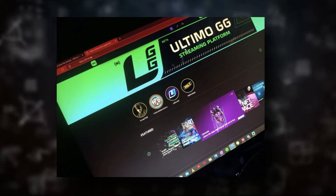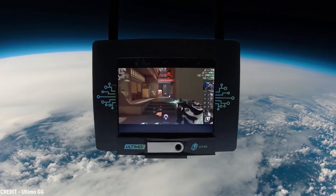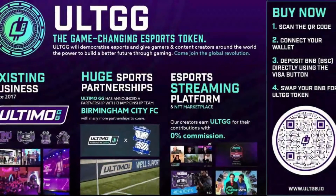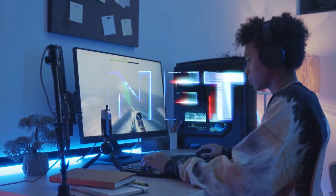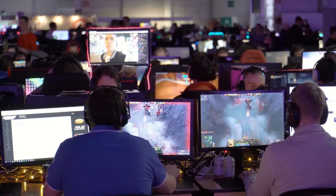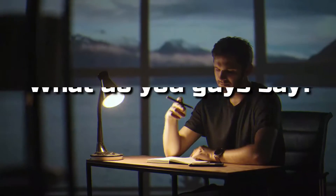Number five is Ultimate GG. Spend your ALT GG on the Ultimo GG platform and their partners after you've been rewarded for everything you've done — from winning tournaments to creating content and participating in the community. With Ultimo GG you may buy NFTs or make your own to commemorate your favorite gaming memories, or convert ALT GG to fiat to pursue a career in the gaming industry.